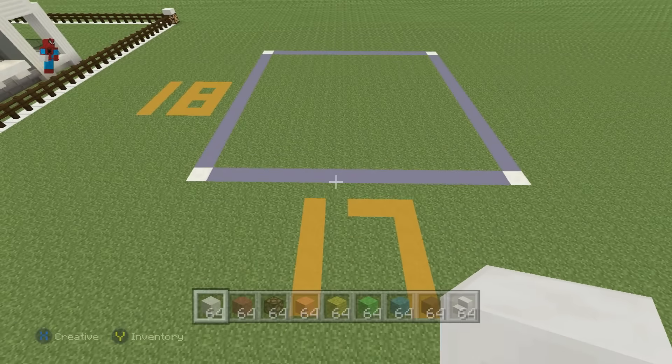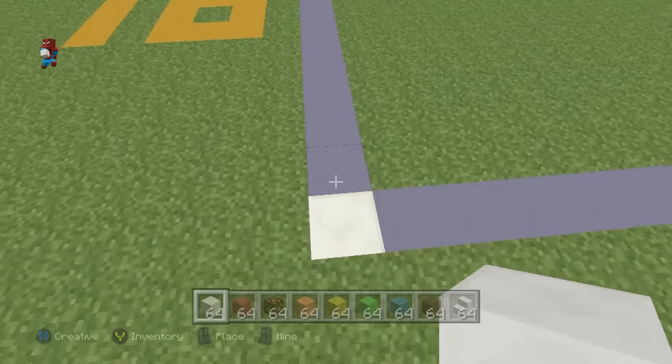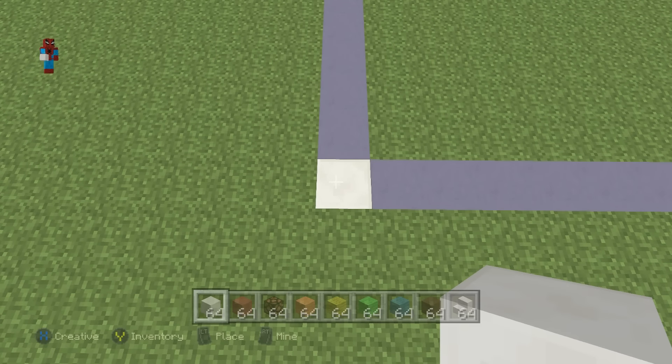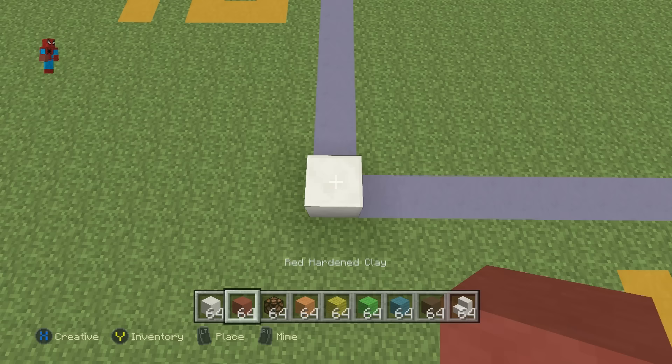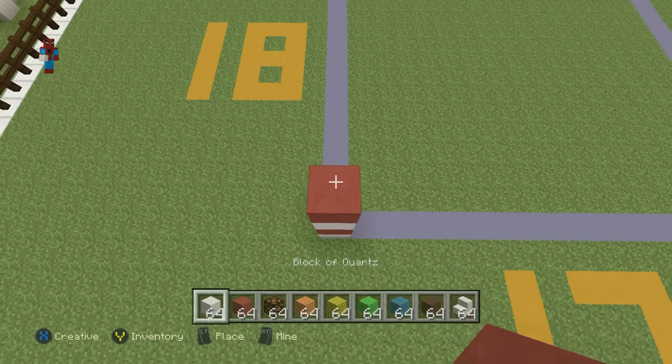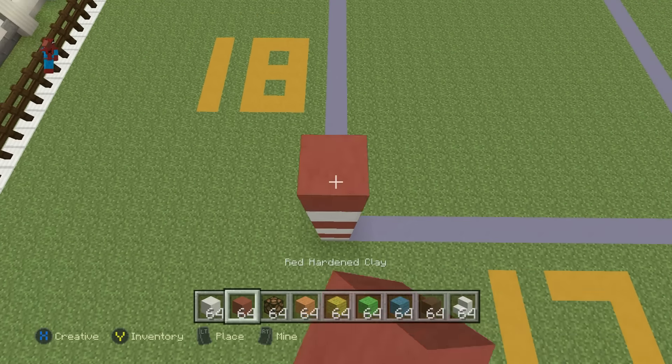Make sure you have enough room. Once you've figured everything out, you're going to want to kick off the house with this sequence of blocks coming directly up from the ground. You want to do one block of quartz, one red hardened clay, one block of quartz, one red hardened clay, one block of quartz, one red hardened clay.